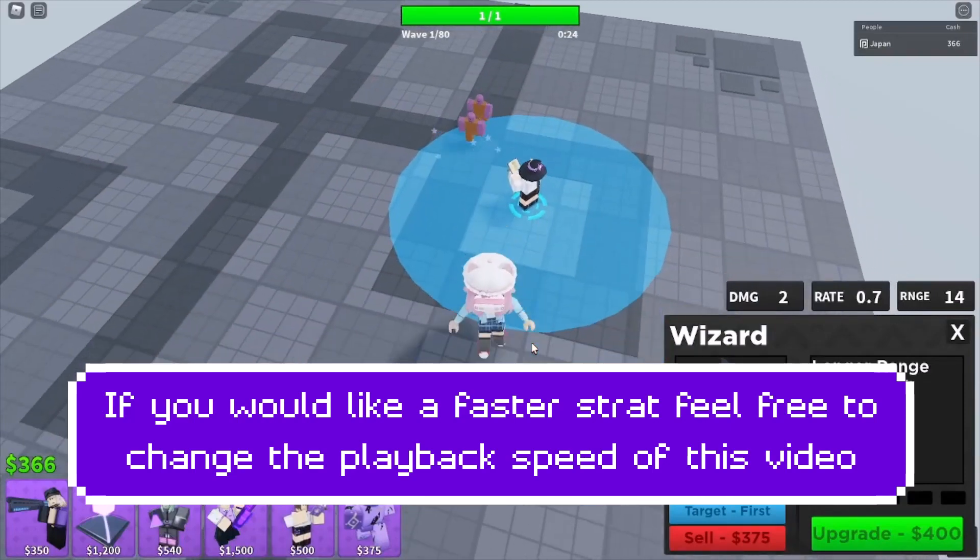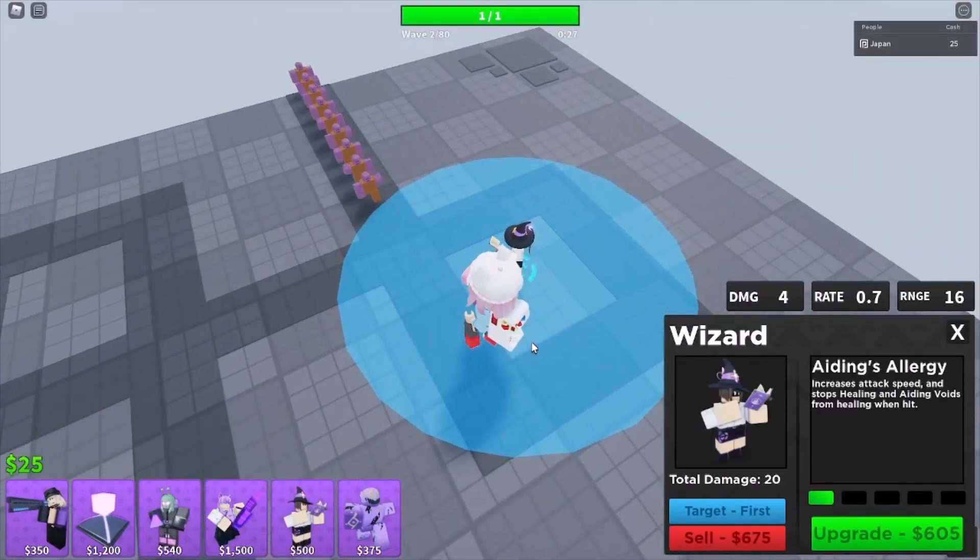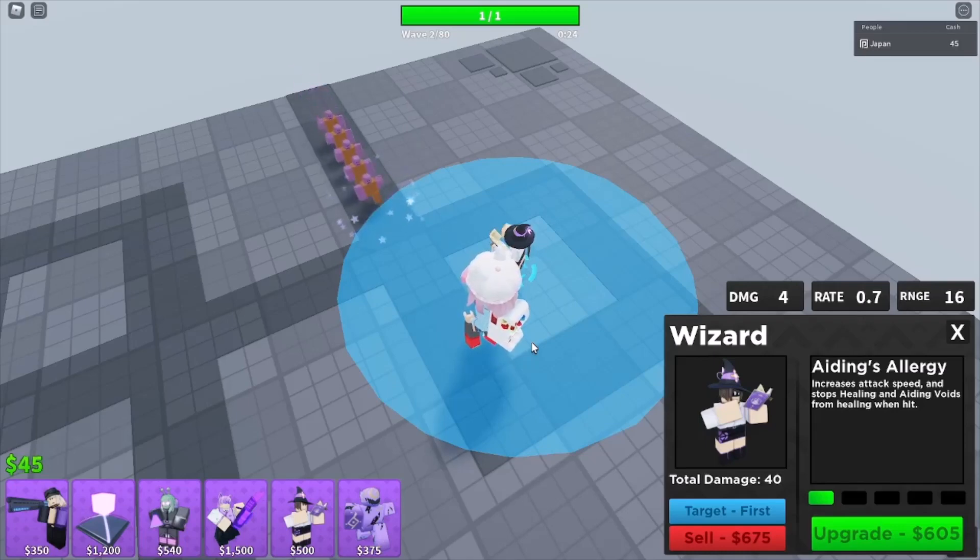Okay, hopefully my voice sounds more bass and less noisy. Today I'm showing you how to get top primary defense. Place the wizard right here, and get it to level 3.